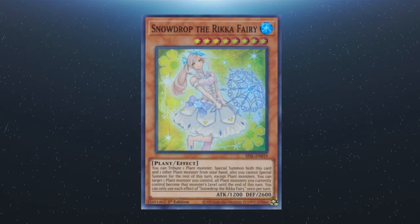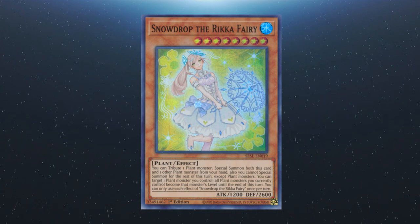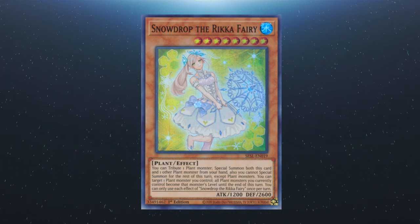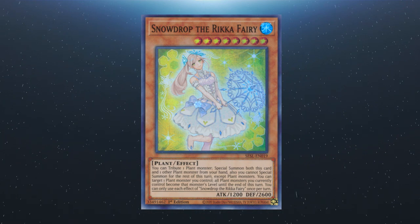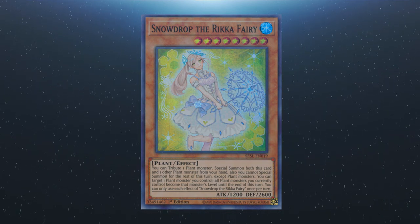And lastly we have Snowdrop the Rikka Fairy. You can tribute a plant monster to special summon this card and one other plant from your hand. Also you can only special summon plant monsters for the rest of this turn. You can target a plant monster you control — all plant monsters you control become that monster's level until the end of this turn. Each effect is a hard once per turn.